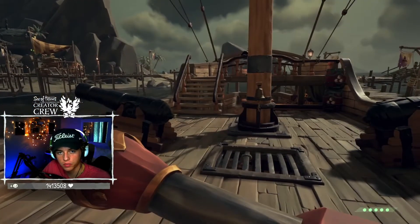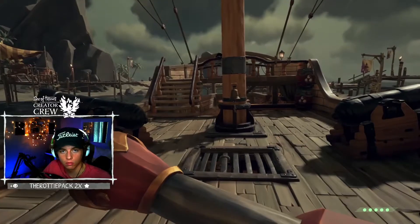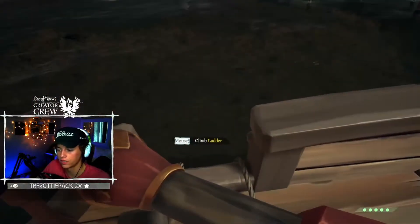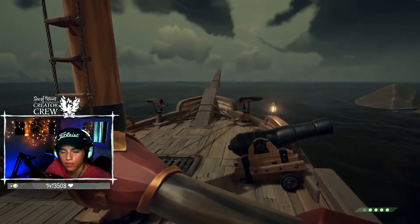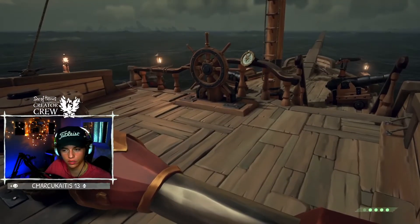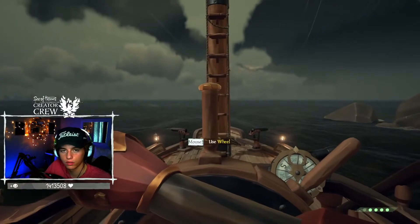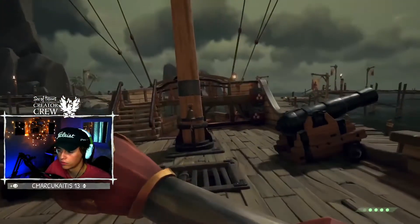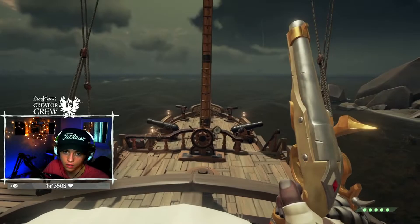The next weapon is the blunderbuss. I would almost never recommend it because you have to muzzle the player to get any good damage — yes, very close it's a guaranteed one-shot, but further away you're doing as much damage as hitting them with a wet napkin. The one situation I'd recommend it is spawn camping. The spawn points on the sloop are right in front of or behind the wheel, one at the very bow between the two harpoons, and one at the back.